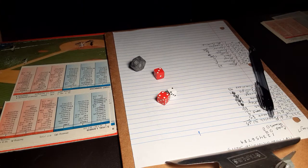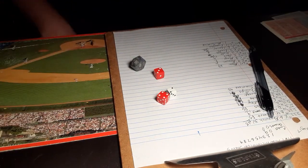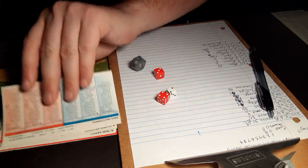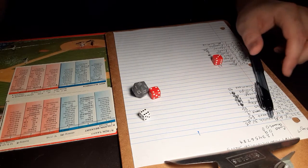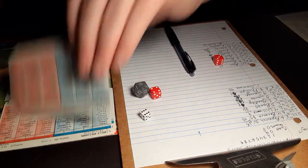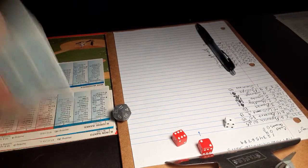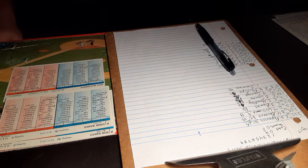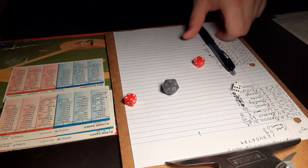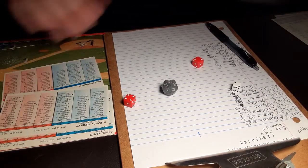We start the top half of the third — the Cubs will have Beckert, Williams, and Banks up. A 6-7 is the second base X — Fontes gets in front of it, makes the play, one down. Here is Billy Williams. A 1-8 is a ground ball back to McCormick — fires to first, two down. Here is Ernie Banks. A 2-6 — fly ball to center, Mays is there, and that retires the side. Two and a half innings in San Francisco, 4-0 Cubs.